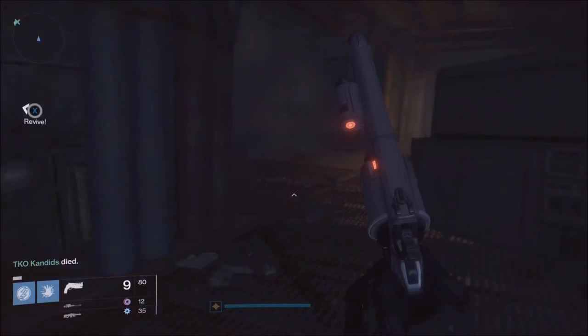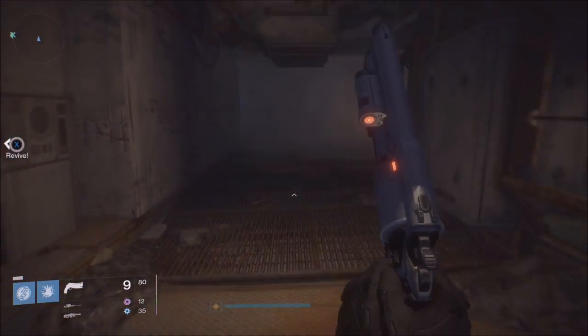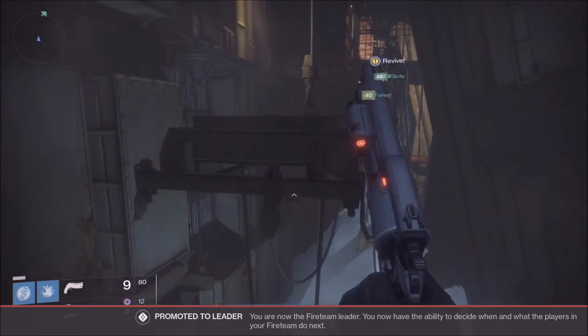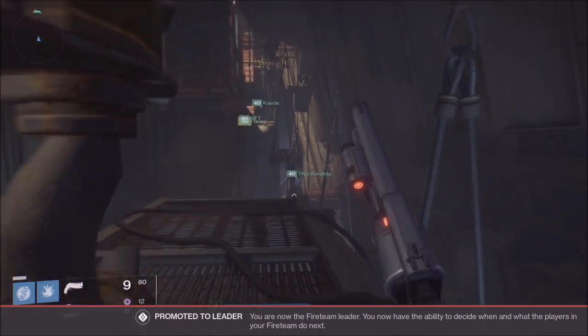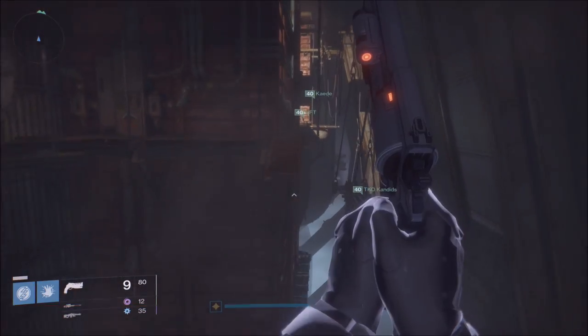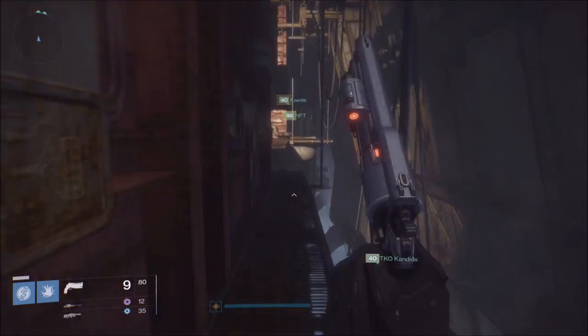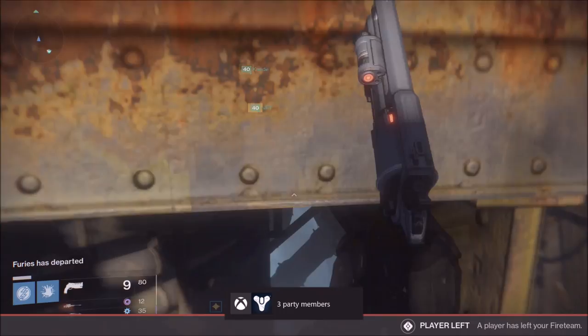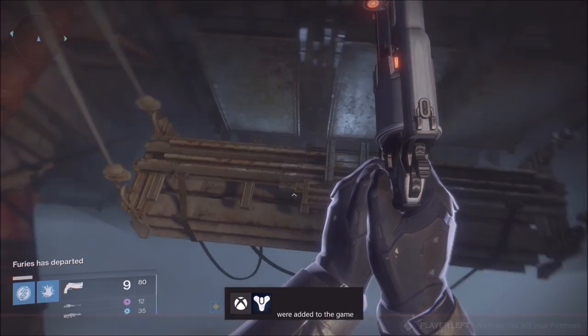This one is in the raid after you beat Kovik — I believe that's his name. It's pretty much the TV room after you beat that boss. This is the second jumping puzzle. You come over here and pretty much just follow the video to get to it.